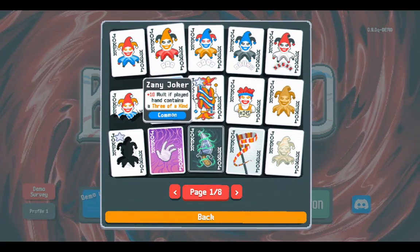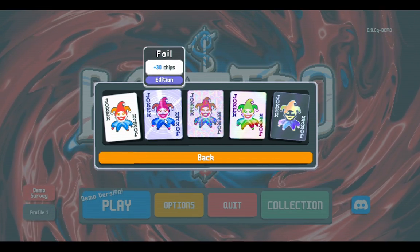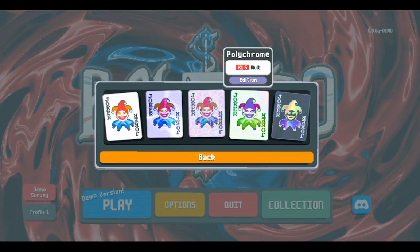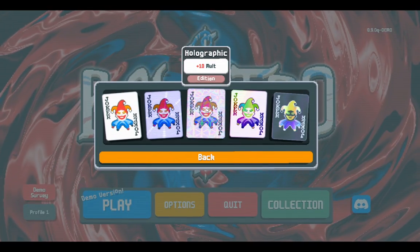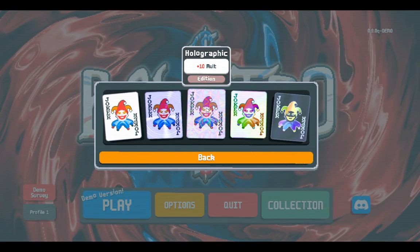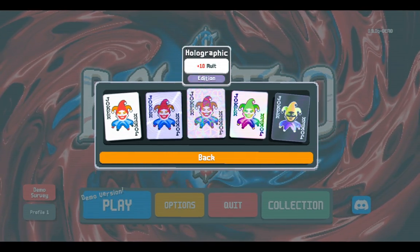An important thing to think about with multiplier is the existence of additions. There's a list of additions that jokers can have — usually base, but sometimes you get lucky in the shop and get foils, which give plus thirty chips, or holographic, which gives plus ten multiplier. Polychrome is times 1.5 multiplier, which is very strong. Negative gives plus one joker slot, also very strong. The main point is holographic — it comes up in more than 50% of runs and just blows out crappy multiplier effects out of the water. So this is another reason Zany Joker falls off — this would go in like low B tier.